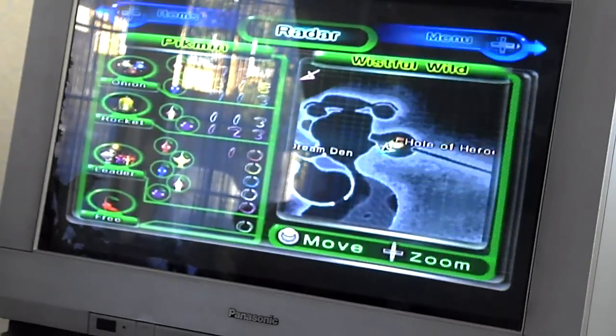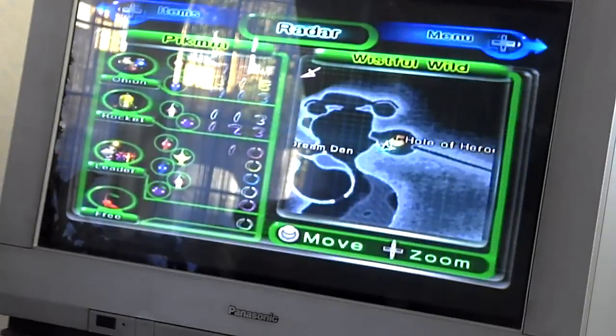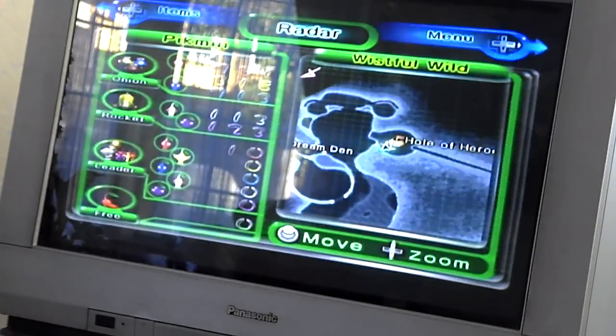Hey. Today on Pikmin 2, I'm showing you the secret bugs in the Wistful Wild. You can find them on day 31 and 300 only.